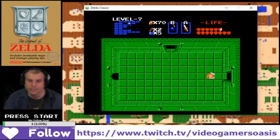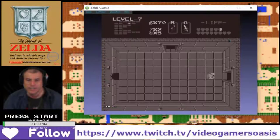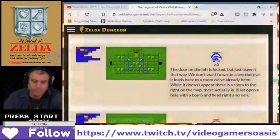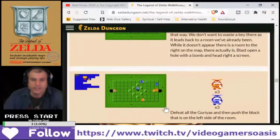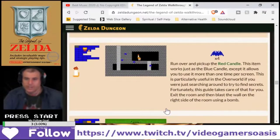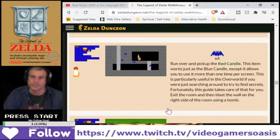All right, let's take a quick timeout. I'm going to check out that map and see what we're missing. We got the orange candle, red candle. This item works just like the blue candle, except it allows you to use it more than one time per screen. This is particularly useful in the overworld if you're searching around trying to find secrets. Fortunately, this guy takes care of that for you.